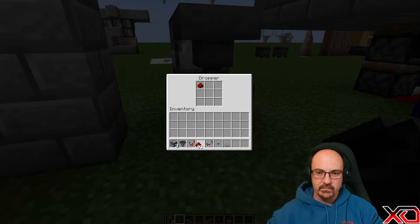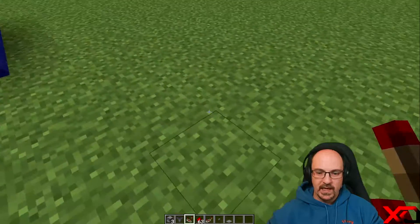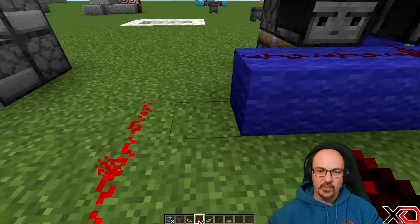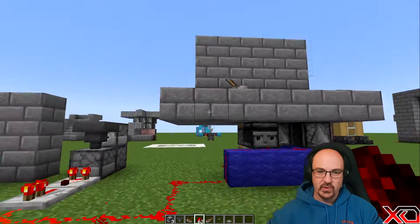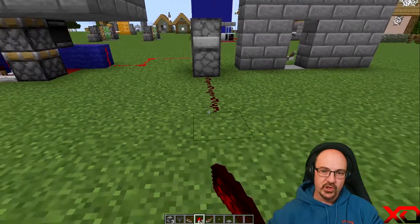In this dropper you're just going to place one item — just one simple item. Then we're going to have a comparator coming out of it, and then a repeater just to give the signal a bit of a boost. We're then going to link this up to our input like so. If the door is already there, that's fine. So that is the switch itself.